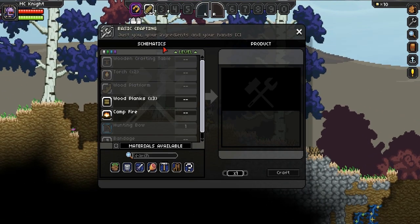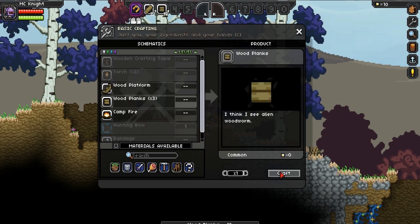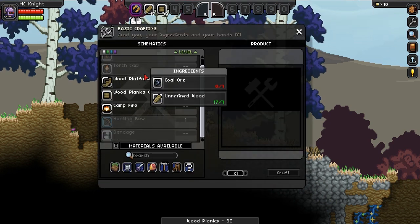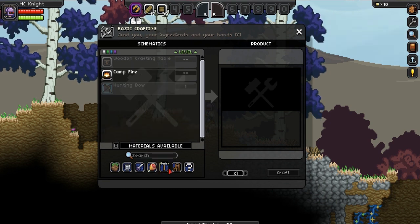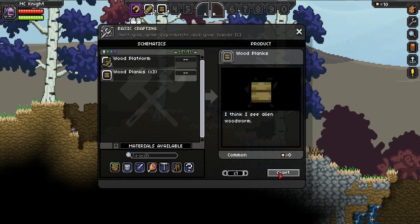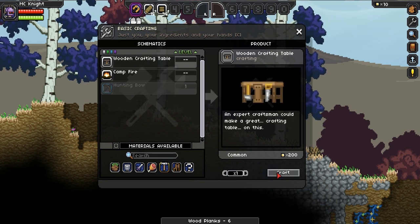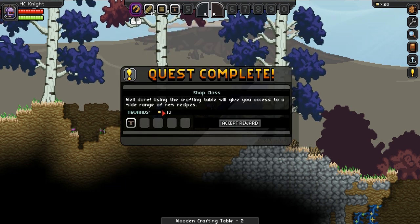We need to get crafting our crafting table. To do that we open up our crafting with C, and then we create some wood planks here. It does take a while to get used to the whole new buttons — it's different to Minecraft. But you do get used to it very quickly. What do we need for a wooden crafting table? We need some more planks, so let's make a few more. And now we go over to our tools section in the crafting section, and we can make a wooden crafting table. Quest complete — we've just made our crafting table, which is awesome.